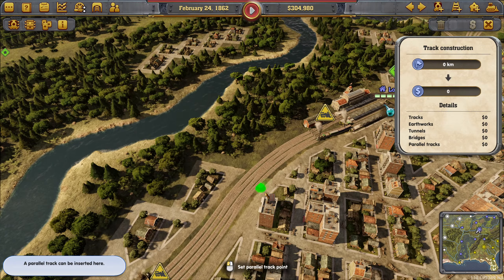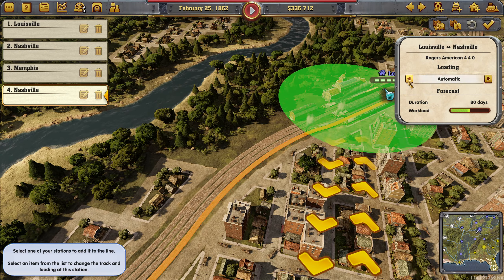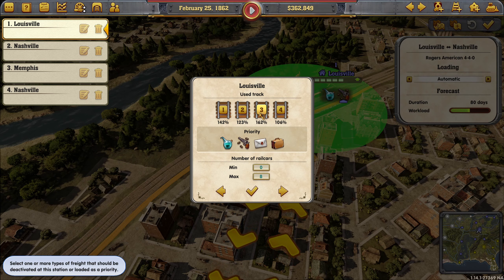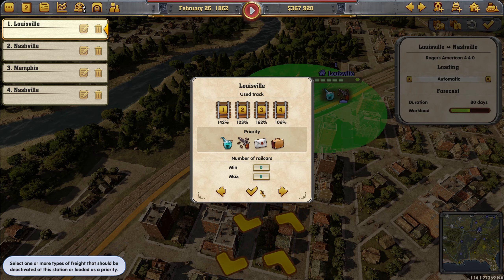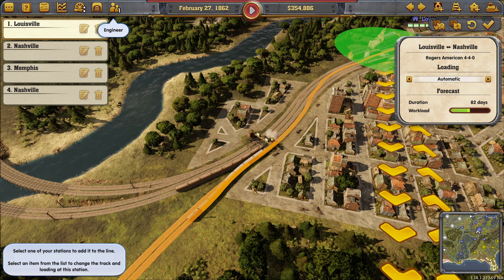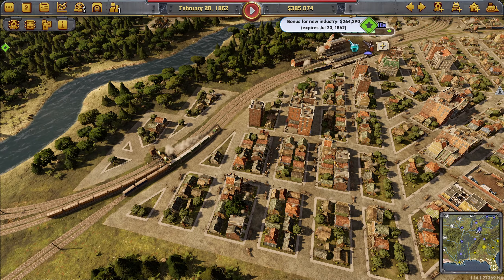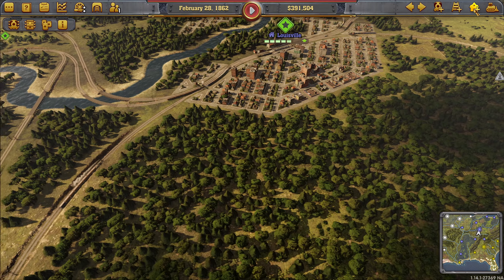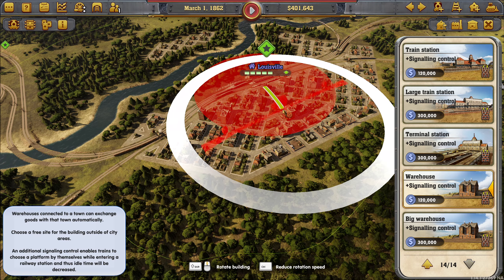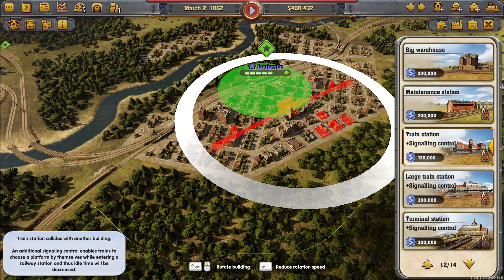Did I mess this up? You're waiting for him and you're waiting for him. Can we move you to Louisville, to track number two? That should allow us to clear that up at least. We need to do anything else here — I probably want to put another station in here. Let's do that before someone else does.